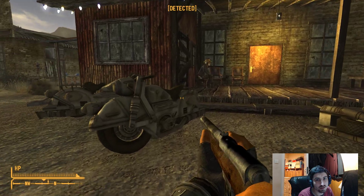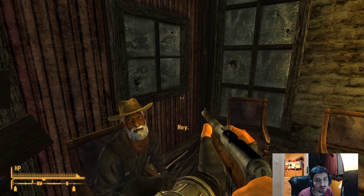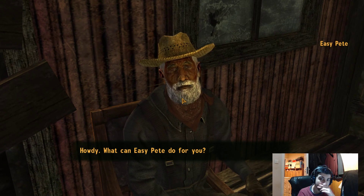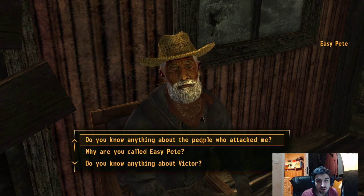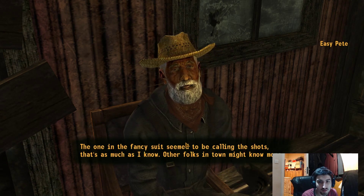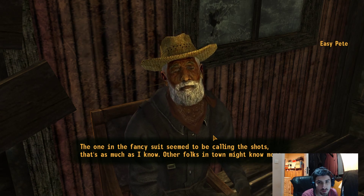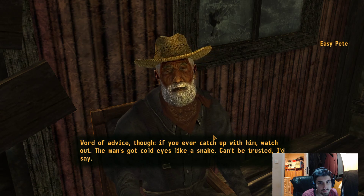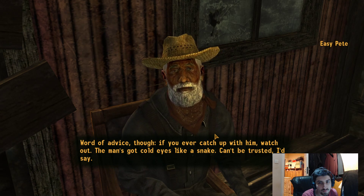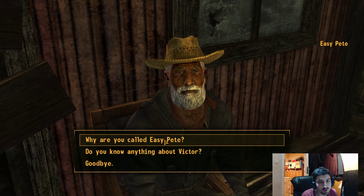Anyway there's a guy here. I could talk to him I suppose. Hello Easy Pete. What can Easy Pete do for you? Do you know anything about the people who attacked me? The one in the fancy suit seemed to be calling the shots. Other folks in town might know more. Word of advice though - if you ever catch up with him, watch out. The man's got cold eyes like a snake. Can't be trusted. I mean he tried to kill me, so nothing you have to worry about me trusting him.